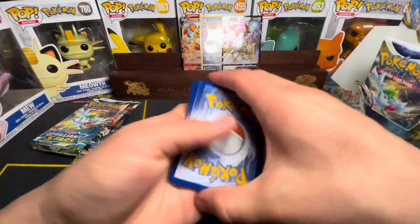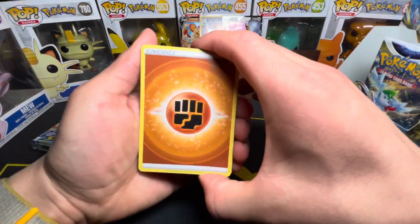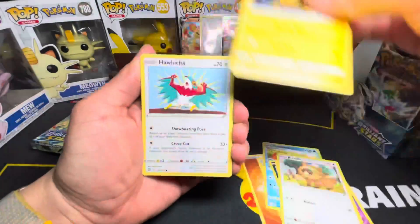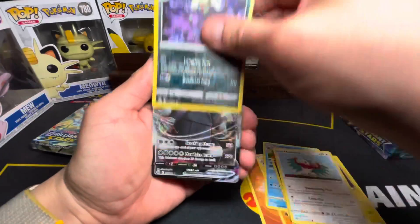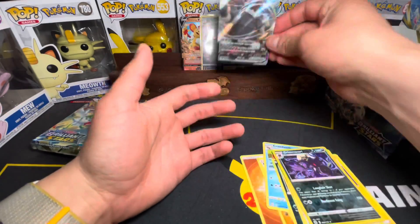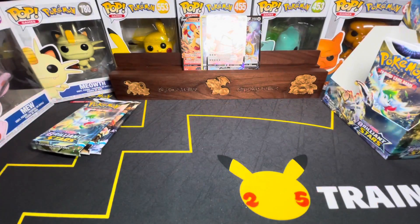Can we make a comeback right now? Fighting Energy, Magmar, Grimer, Bidoof, Electabuzz, Hawlucha, Grimmsnarl — and the Aggron V-Max! Let's put that there with the rest of them.